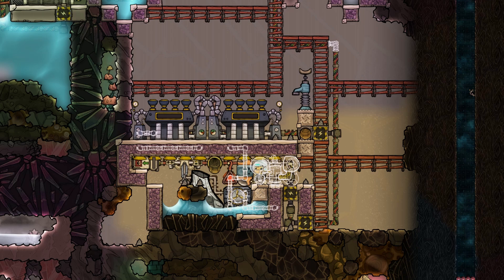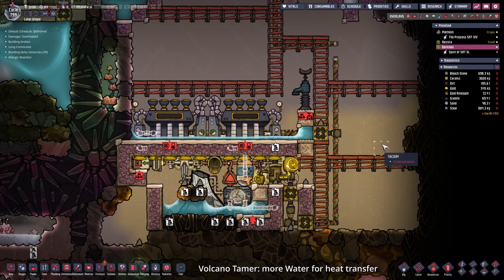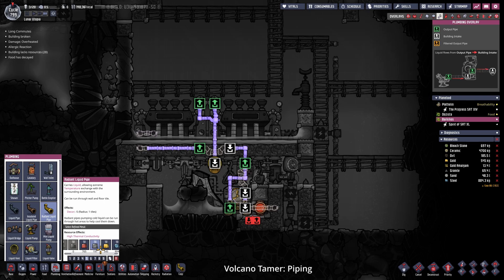While we wait for our duplicants to finish the construction, why not press that subscribe button? Meanwhile the duplicants dropped 200 kilograms of water, now another bottle with another 200 kilograms. Now we can stop it and set it to disable auto-bottling and let the duplicants finish their tasks. Now the overflow from the aquatuner can be bridged onto the green output pipe, then over the steam turbine output pipes.